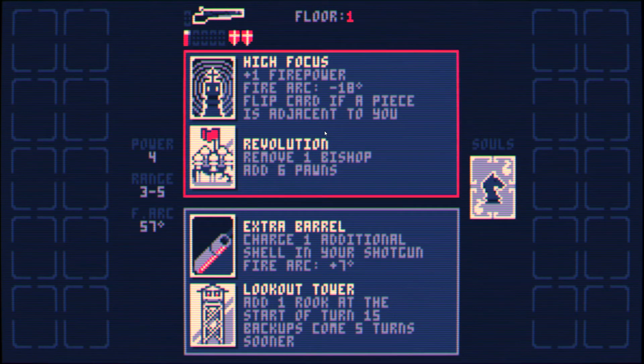High focus is just so good. I'm pretty sure it's either high focus or black mist that is the best card. Removing a bishop and adding pawns, that's actually pretty decent. Pawns... you can add a lot of cards to make pawns better.